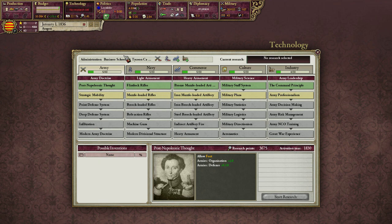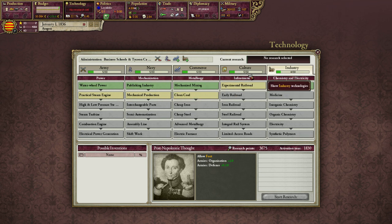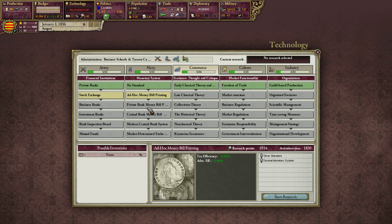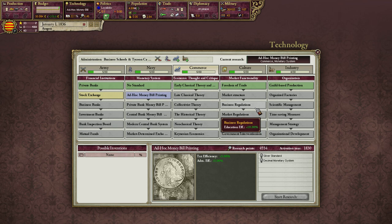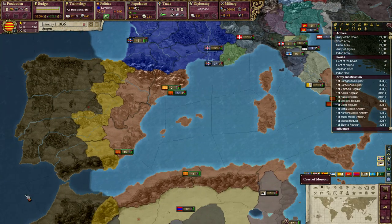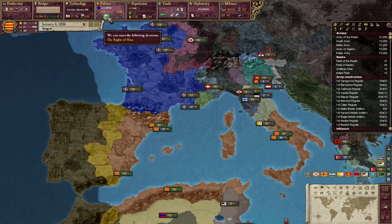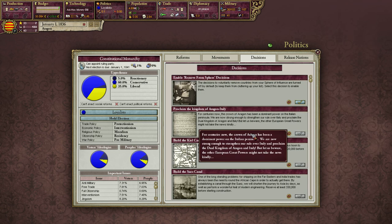From Aragon I have business schools and tycoon capitalism, meaning I get cheaper commerce and industry and no penalty to culture. I have a small penalty to army and naval research, which for me is fine. I usually don't prioritize army and navy a lot, because most wars I go into I just have very strong superiority over my enemies. I will need some research, of course, but only the bare necessities.